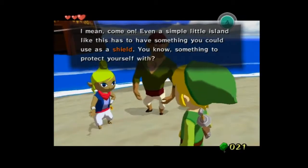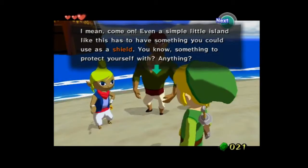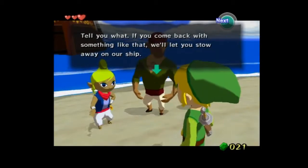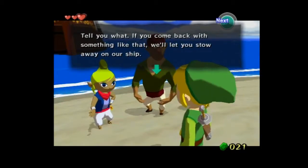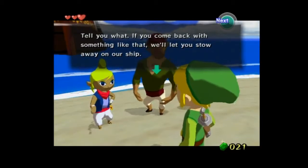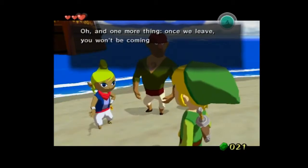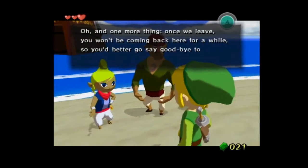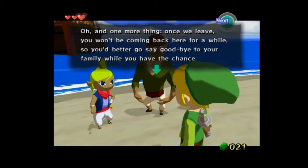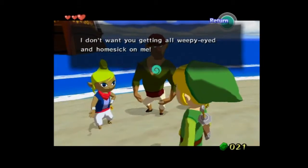Even a simple little island like this has something you could use as a shield — something to protect yourself. Hopefully not flammable, which sums up half the games. Tell you what: if you can come back with something like that, we'll let you stow away on our ship. And once we leave, you can't come back here for a while, so you better say goodbye to your family while you have a chance.